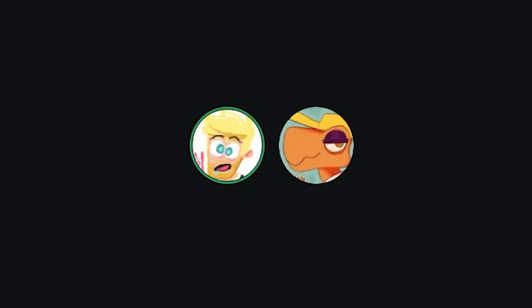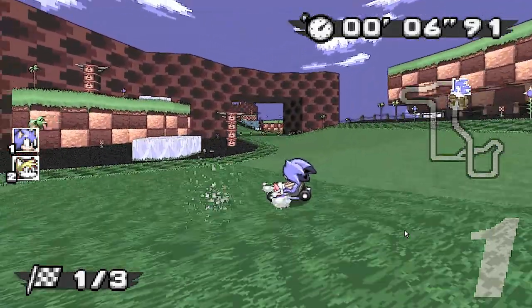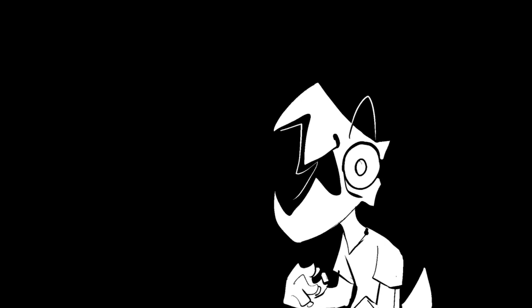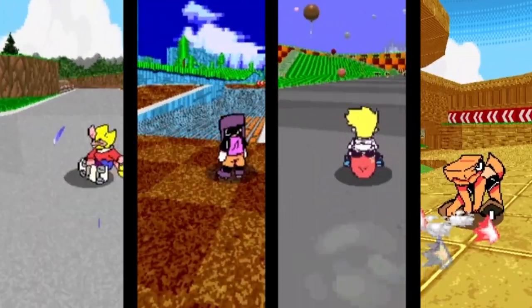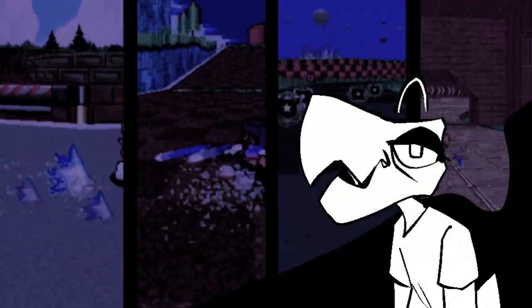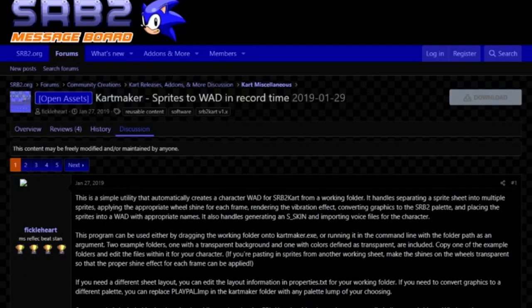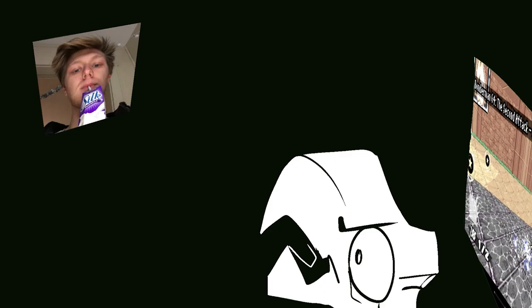You could just download SRB2K and play as Sonic and friends, but in my expert opinion, they scare me and I don't like them. So we are going to fix that by adding custom characters! There are several ways to do this, but today we will be using a method by Fickleheart on the SRB2 forums. To start, first get the CartMaker zip file from their forum post, which should be linked below.